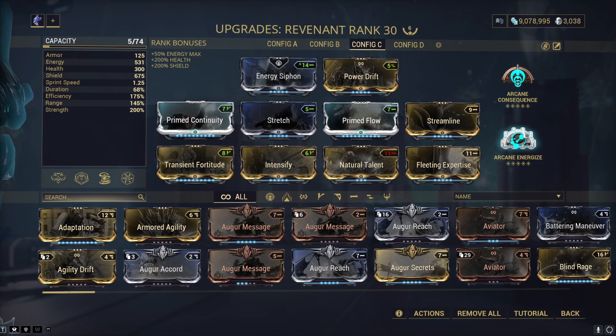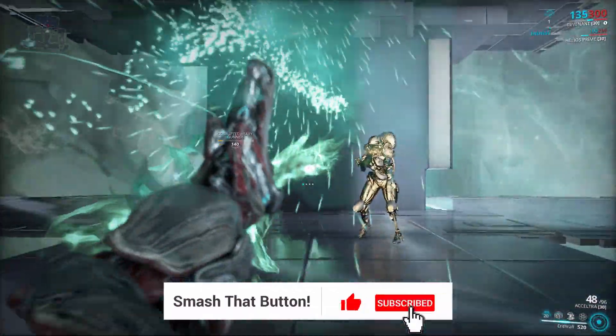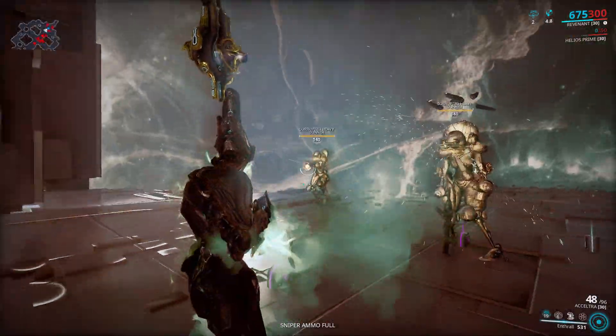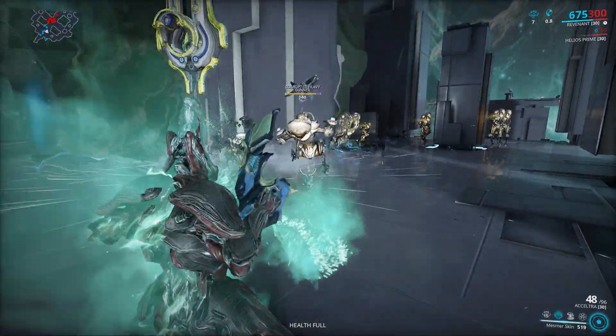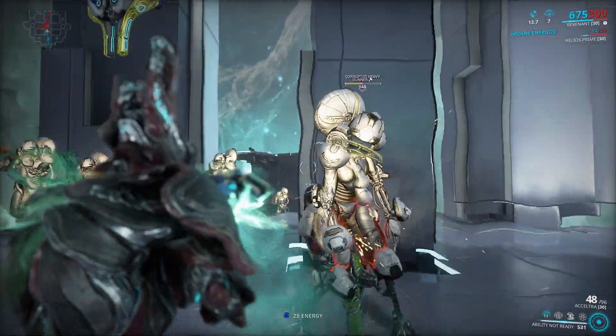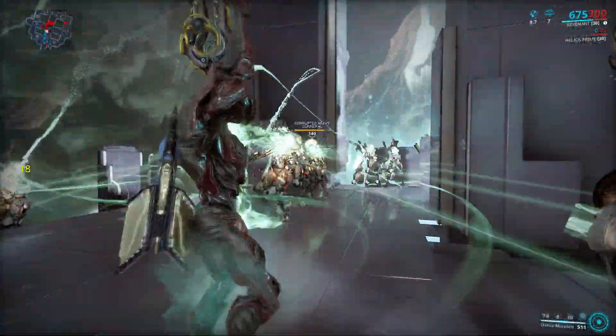What you're basically going to do is use your second ability, then your third, then your fourth. If they stun you with Mesmer Skin — which is your second ability — you can use Enthrall to have no energy cost when they're stunned. You only have about three seconds to do it, but Natural Talent helps you with that.